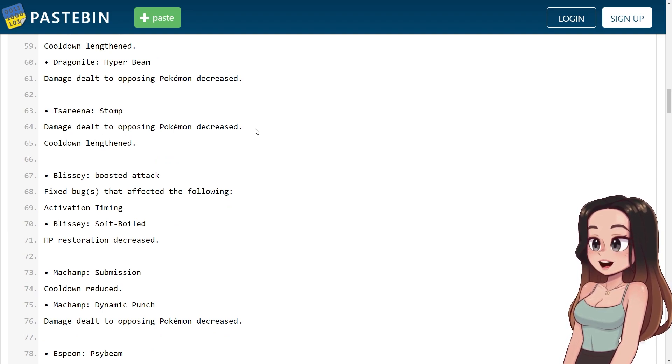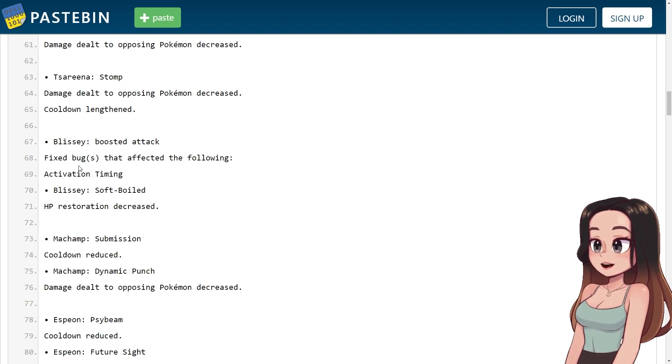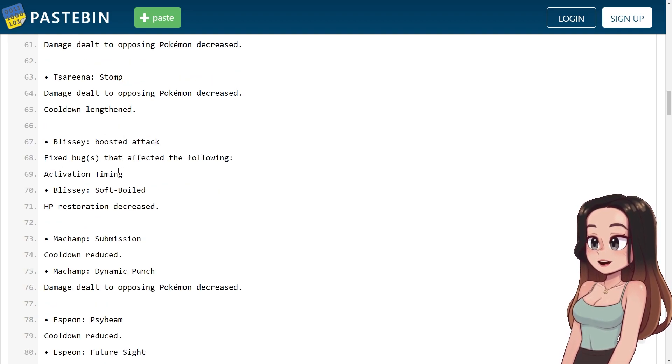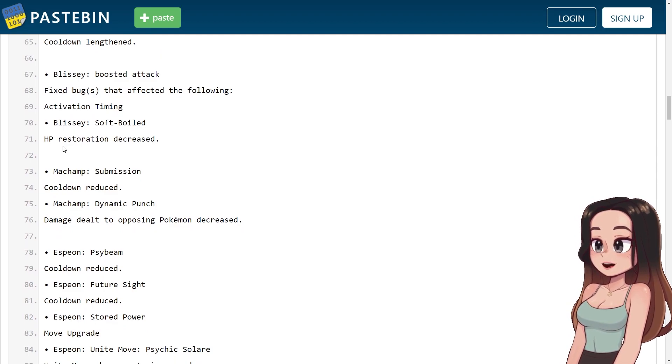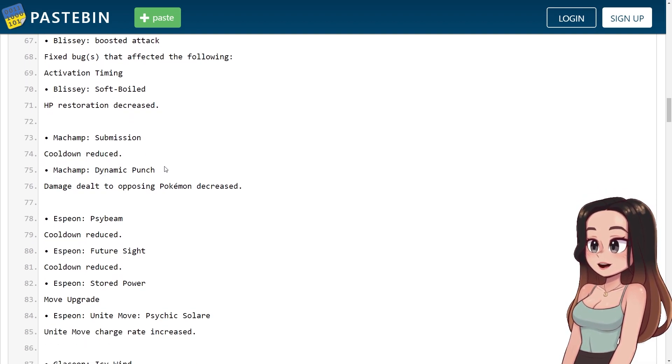Serena's Stomp: damage to opposing Pokemon decreased, cooldown lengthened — goodbye Stomp. Blissey's boosted attack: fixed a bug that affected activation timing. Blissey's Soft-Boiled: HP restoration decreased. Machamp's Submission: cooldown reduced. Machamp's Dynamic Punch: damage to opposing Pokemon decreased.